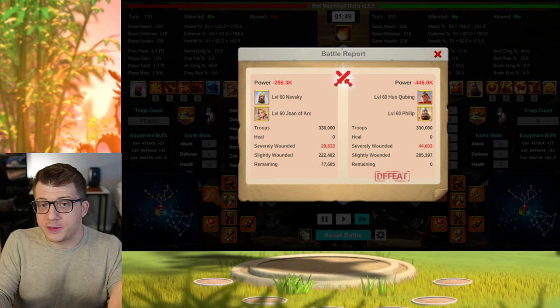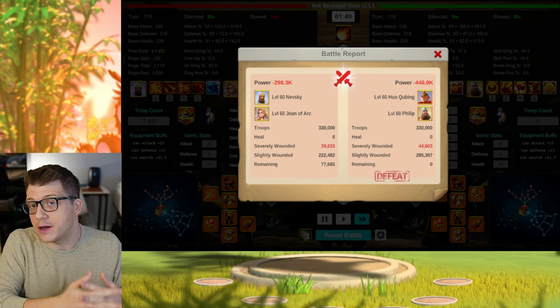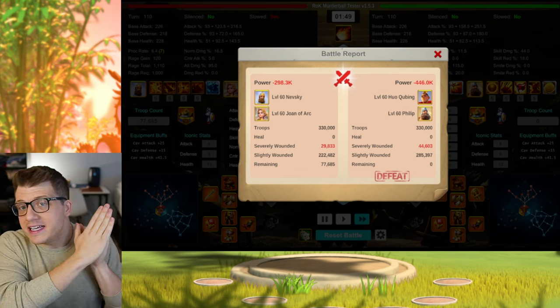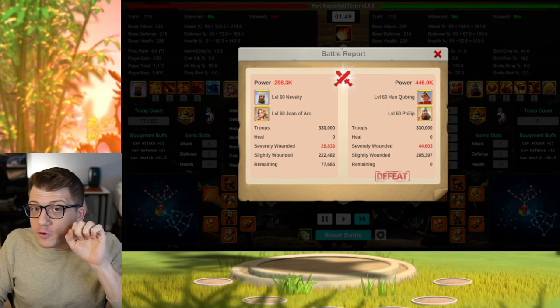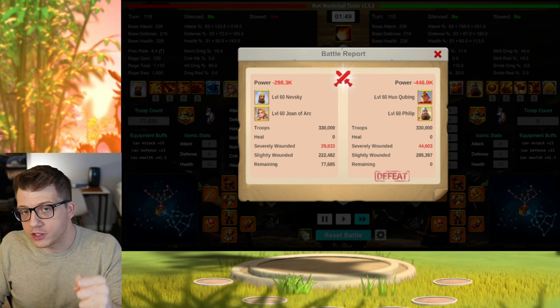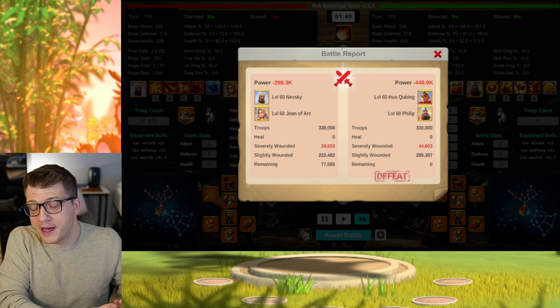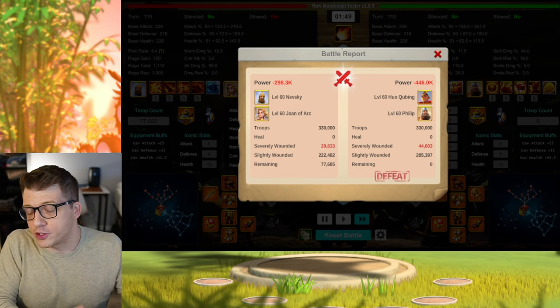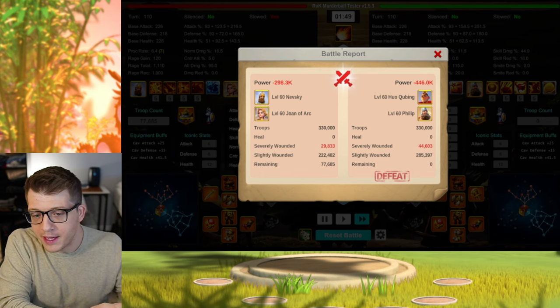First, I have to shout out Specko because he has put in so much work into the simulator since the last time we covered it here on the channel. He has completely overhauled the entire simulator so that you can now include up to five armies swarming down a single target. This helps you test things like including a support commander to see how much extra damage you might be dealing or resisting.